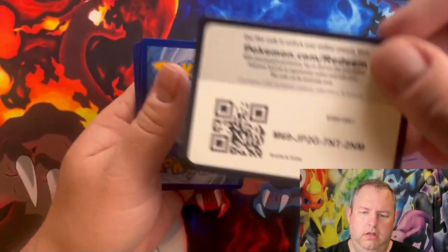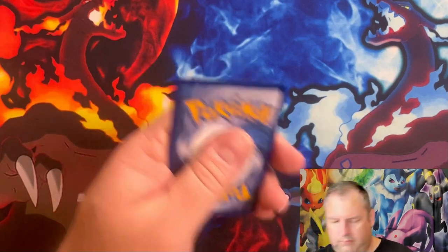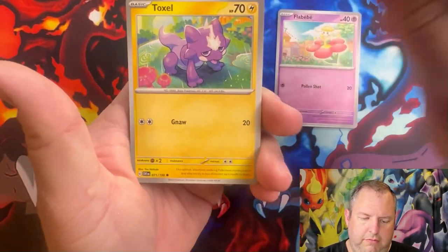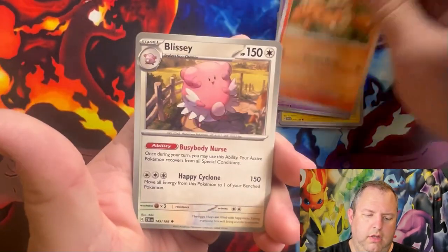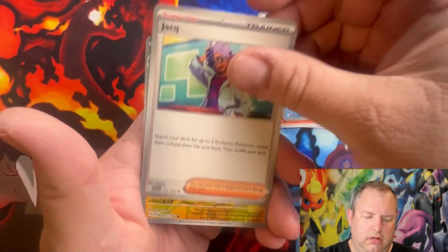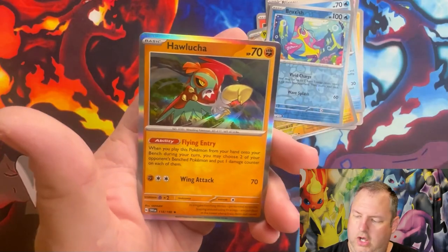First Scarlet and Violet pack: we have a Flabébé, a Toxel, a Ralts, Growlithe, Blissey, Tatsugiri, a Pawmo reverse, a Bruxish reverse, and a holographic Haxorus.